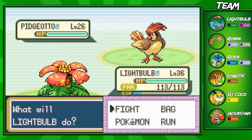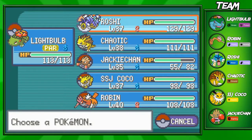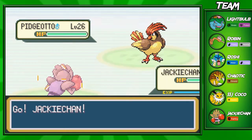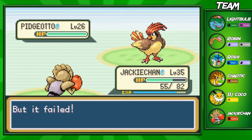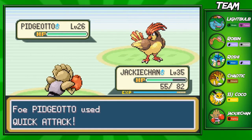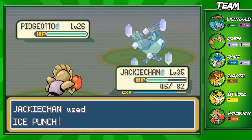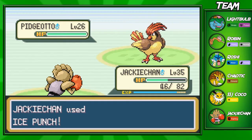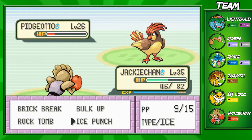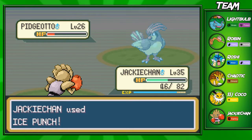Light bulb's not gonna be doing anything here, so it looks like Jackie Chan. I don't know if I'm switching to Jackie Chan because he can't die from a gust - well, two gusts. I think he'd live one gust from level 26. He's gonna use Whirlwind - that's fine. Let's go ahead and use this Ice Punch. Quick attack's not gonna do much damage. Jackie Chan's going up to level 36. I'm hoping Jackie Chan can get to level 50 before the Elite Four because I need that speed.